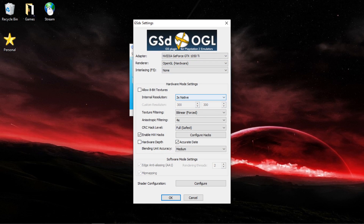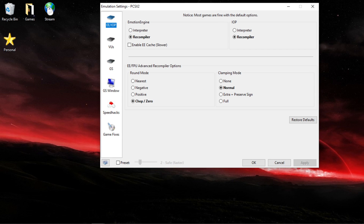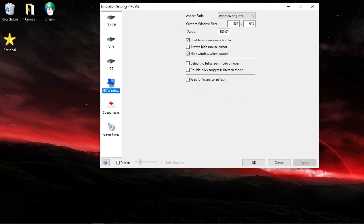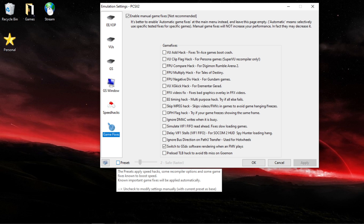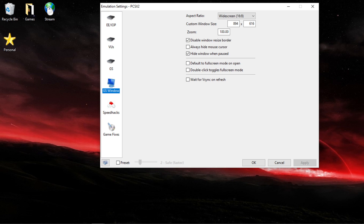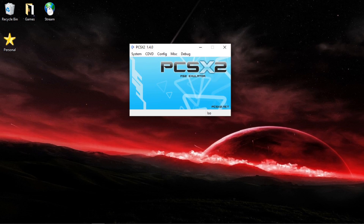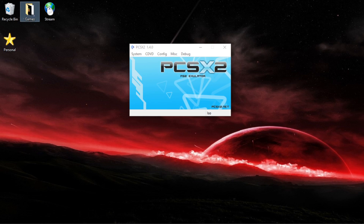Also, when you're changing these settings, natively you won't be able to change the settings — make sure Preset is unticked. Unticked means you can just manually change all of these. And that is how you change Kya to optimal settings for PCSX2 hardware.